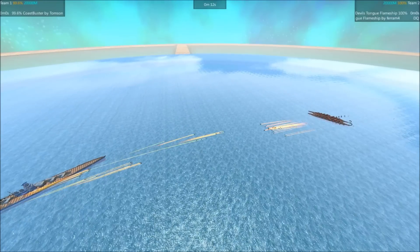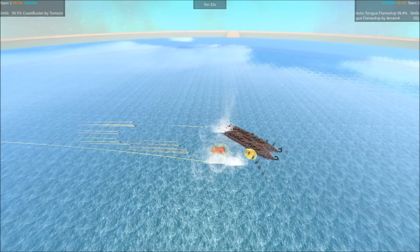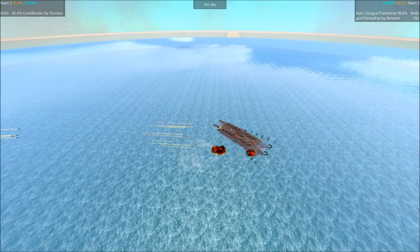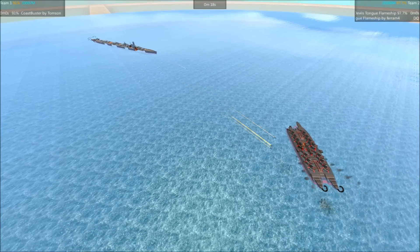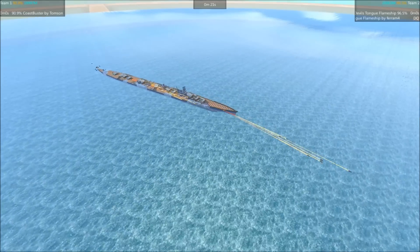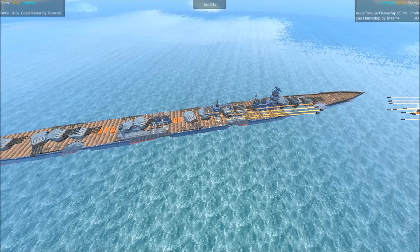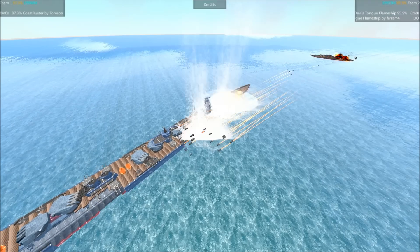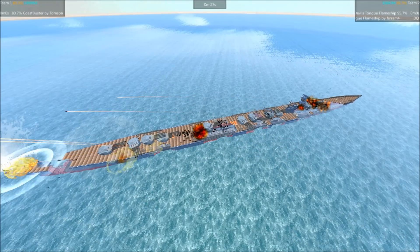They even have similar fire rates, so the Coast Buster might actually fare rather well here, because it's got so much more redundancy — because it's so much larger. But look at all those holes, look at all that damage. Just absolutely massive amounts of holes, because of the cardboard armor of the Coast Buster just getting raked with that high explosive fire.